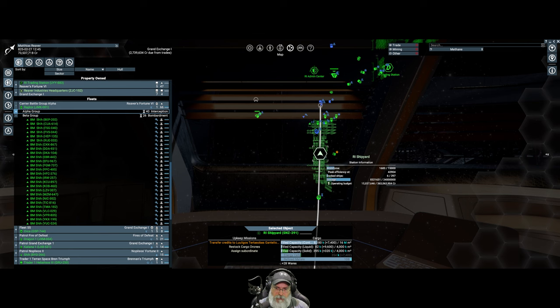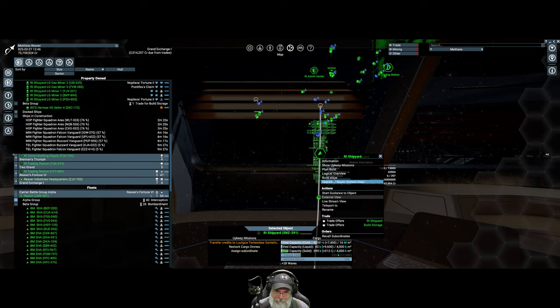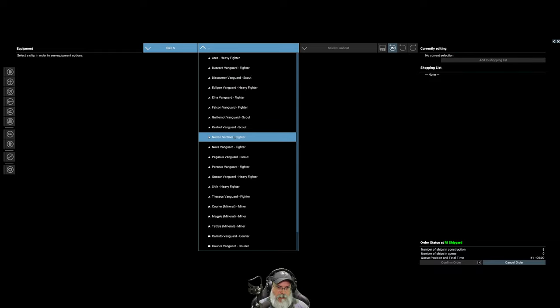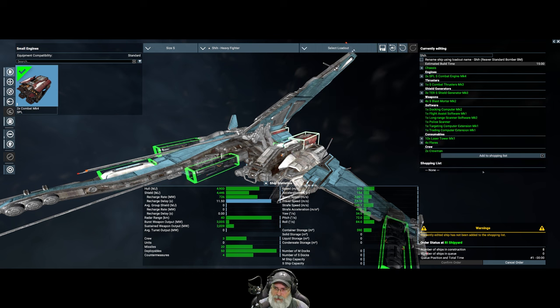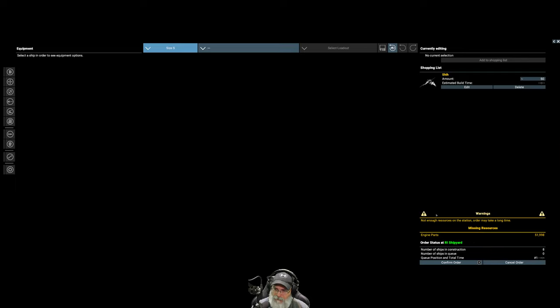Right now our shipyard is making ships for the AI, so they've got all of these guys in here with ships under construction. Let's go into build ships, go to small, go to She-heavy fighter, select our standard bomber loadout, and see how many of these we can add. We need 54 more — let's see if we can add 50.